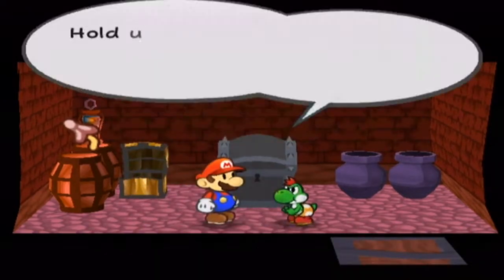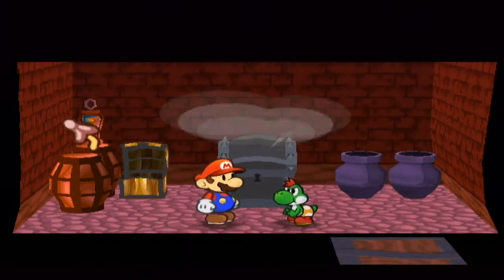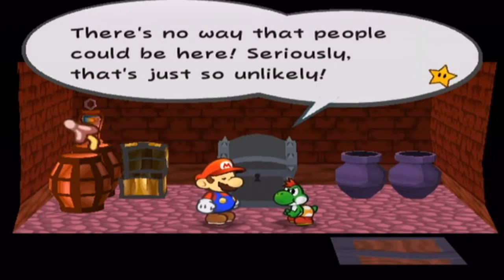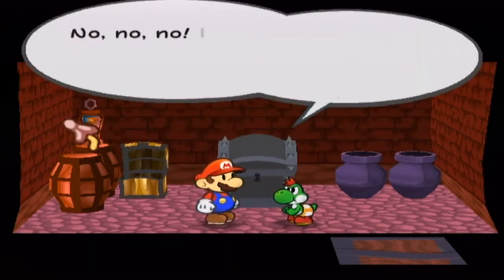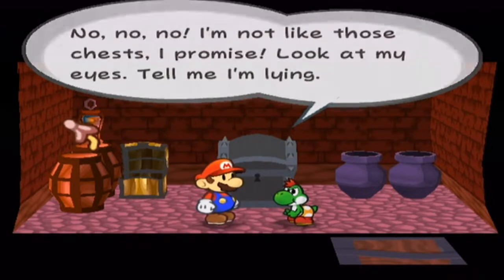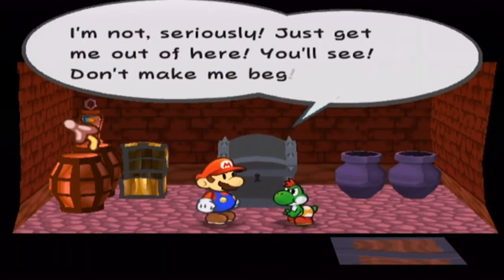And then this door — this little chest here. Hold up, who's there? I just heard a voice. There's no way people can be here. Huh, what's that you say? You've seen a chest like this before? No, no, I'm not like those chests, I promise. Look at my eyes — tell me I'm lying. I'm not, seriously. Just get me out of here and you'll see. Don't make me beg.